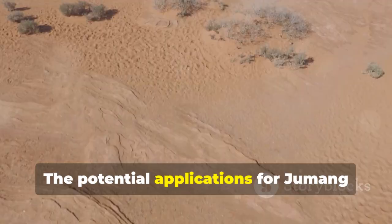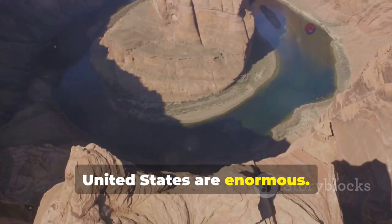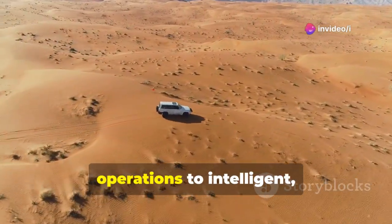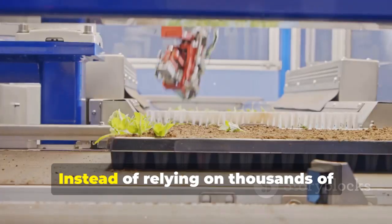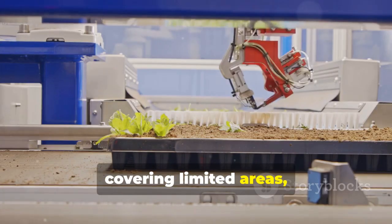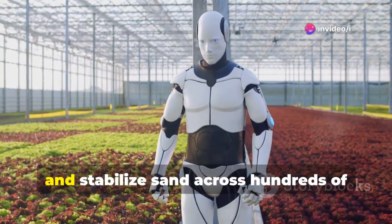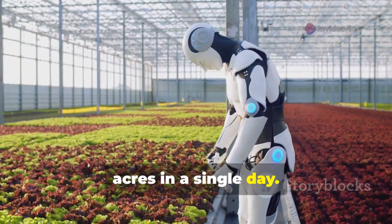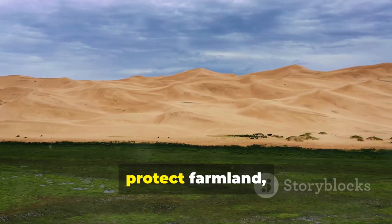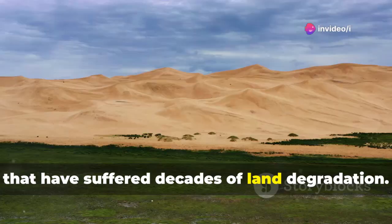The potential applications for Jumong-301-style technology in the United States are enormous. American engineers see a chance to shift from manpower-heavy, slow mechanical operations to intelligent, automated desert control — instead of relying on thousands of workers planting by hand, intelligent robots could monitor soil conditions, plant vegetation, and stabilize sand across hundreds of acres in a single day. This could significantly reduce the frequency and severity of sandstorms, protect farmland, and restore ecosystems in regions that have suffered decades of land degradation.